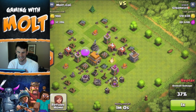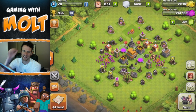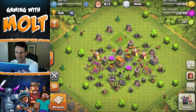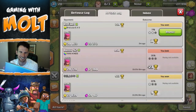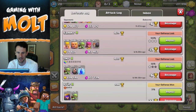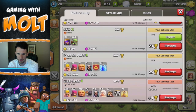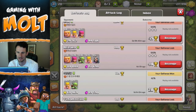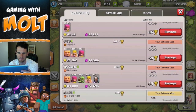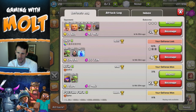That guy pretty much took 120,000 gold. I don't even know how I'm going to protect my resources with this base — it's going to be practically impossible. Somebody attacked me with an Archer Queen — I'm definitely going to revenge some of these people eventually.